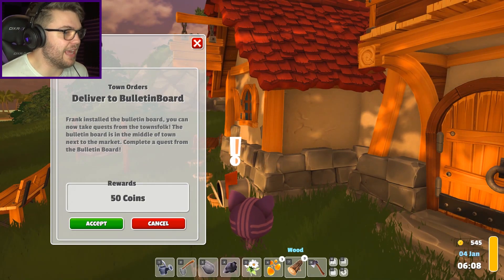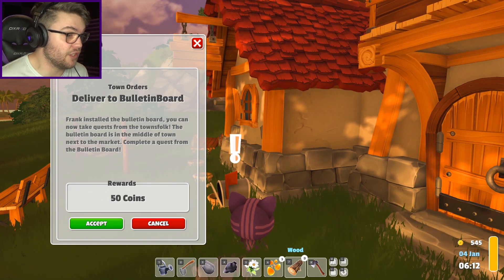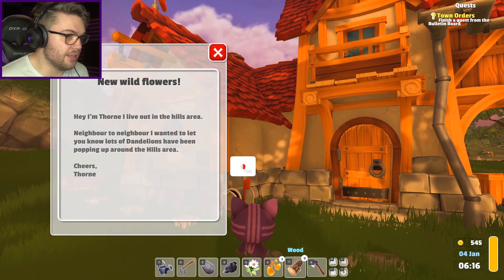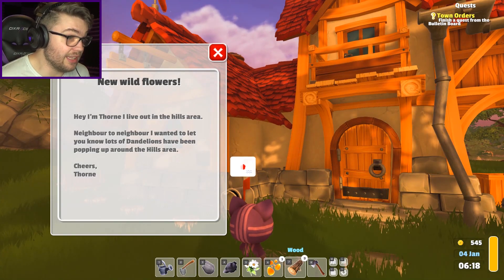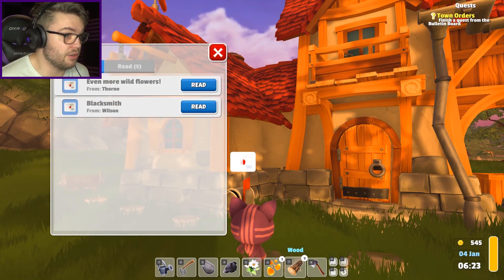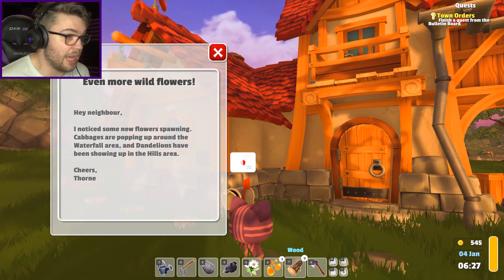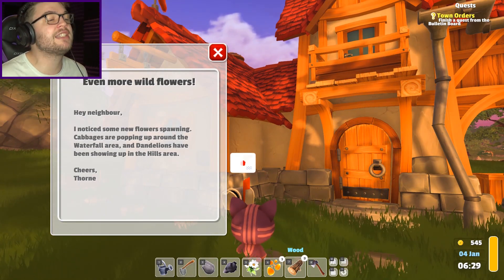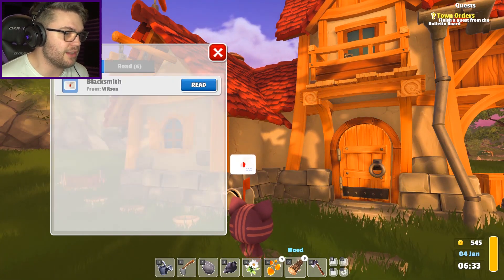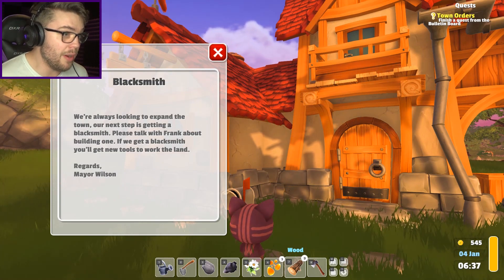Frank installed the bulletin board - you can now take quests from the townsfolk. Check your mail again. New wildflowers: 'Hey, I'm Thorn, I live out in the hills area - neighbor to neighbor, I wanted to let you know there's lots of dandelions popping up in the hills area.' Even more wildflowers notice - some new flowers spawning: cabbages are popping up around the waterfall area, dandelions have been showing up in the hills area. That was Thorn again - Thorn sent me two letters for the same reason.